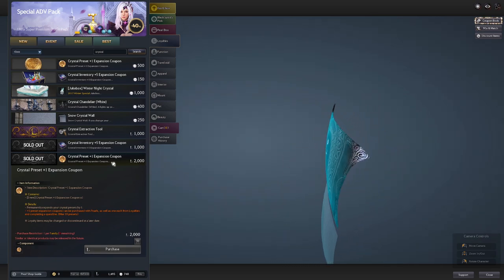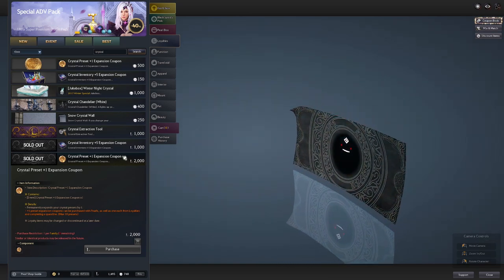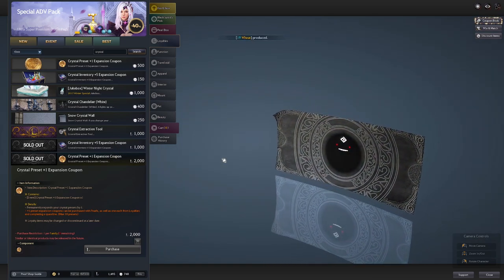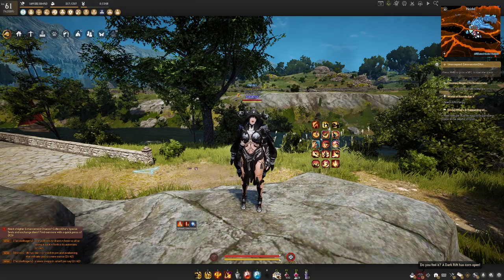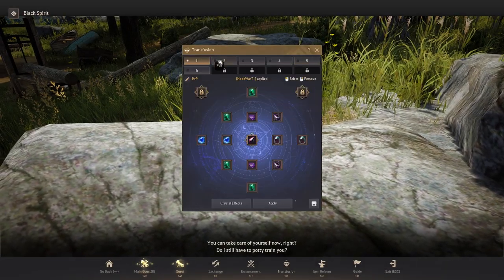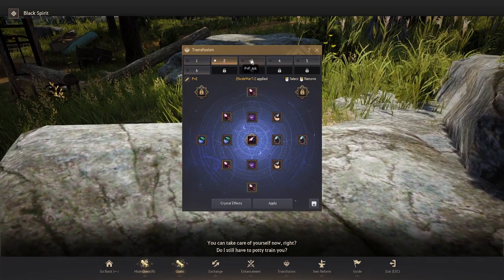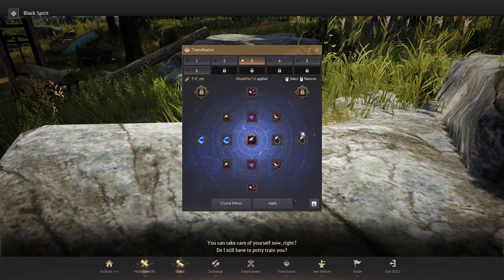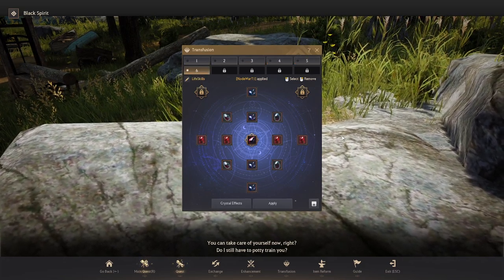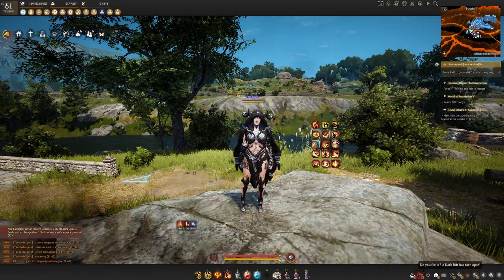These are very cheap ways to expand your crystal selection — or you could spend some pearls — but with how cheap the Loyalty expansions are, I highly recommend picking those up relatively quickly once you start slotting crystals. For me personally, in terms of profiles, I have a general PvP for my tankier classes — the Dracania and Guardian profile — PvE, my more offensive profile for Dark Knight and Hashashin, Node War Tier 2, Node War Tier 1, and Life Skills. So it pretty much covers all my bases.